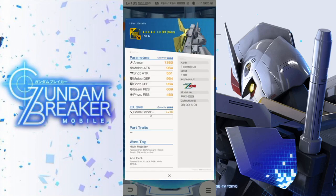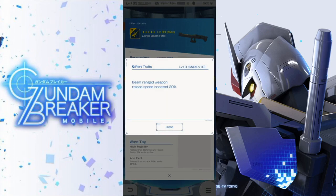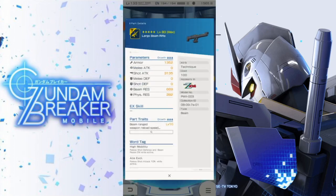Something I did notice is that you're going to have the ace exclusive word tag on the backpack, so you're going to have an increase in shot attack, which is a little bit odd just seeing how this whole build has been melee oriented so far. As a 4-star it's not as great — we have a lot of better options out there — but the shot attack is still pretty decent. You're going to have beam range weapon reload speed boosted 20%, so not really a great weapon by any means.